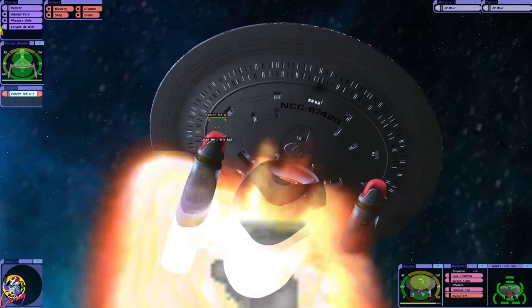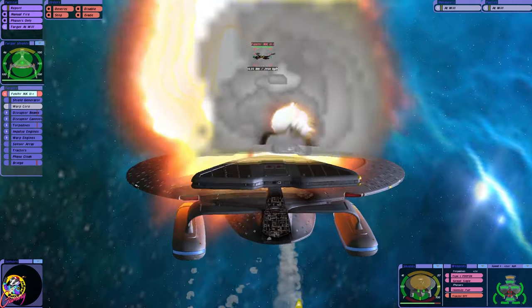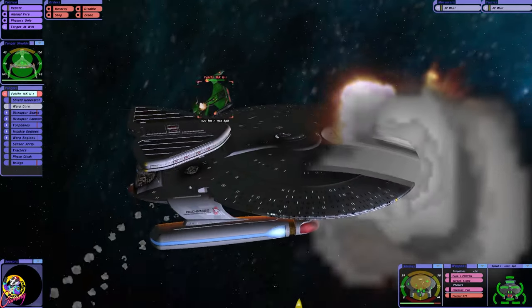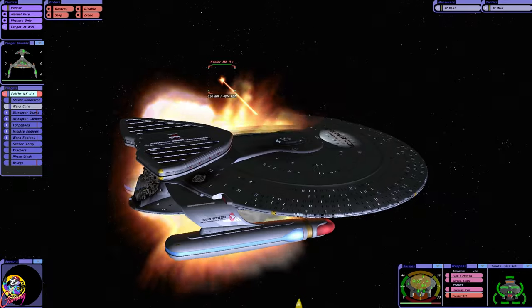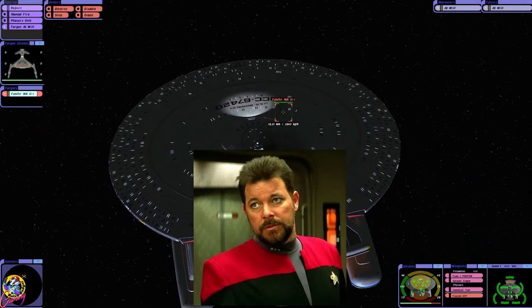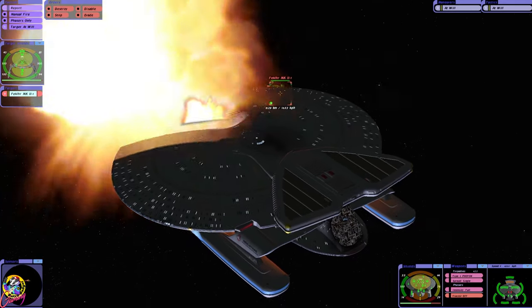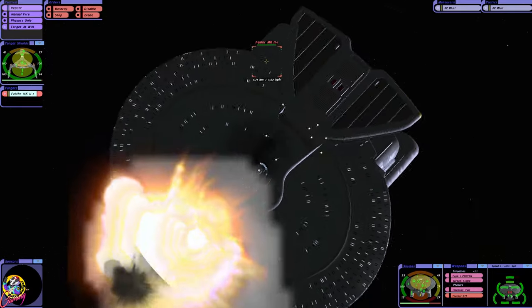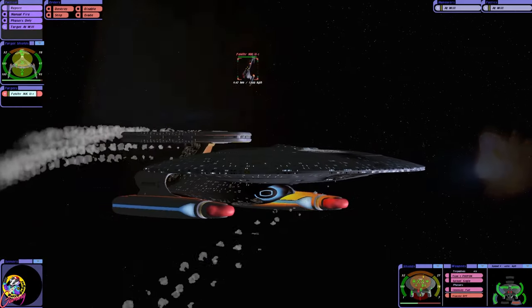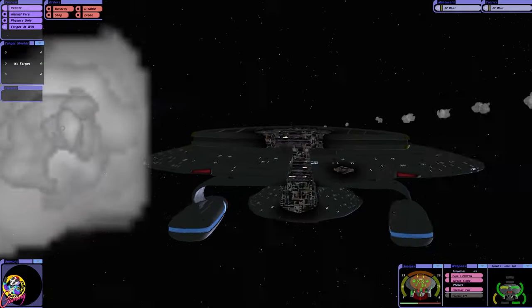Aft shield again. I almost wonder if the aft shield is weaker on the nebula class — I need to look at the stats. Those clever Klingon scientists with these ion storms. As soon as they decloak I've got to hit them; they'll have two seconds of vulnerability. I guess this shows how devastating ion storms are to starships.